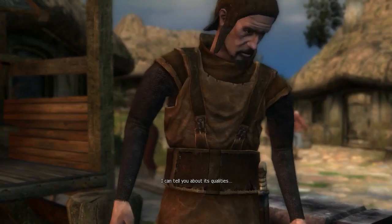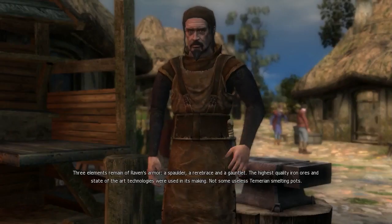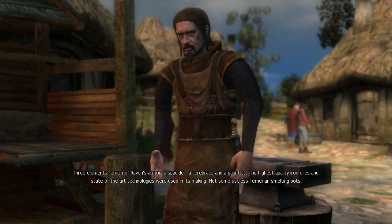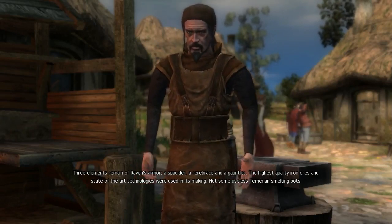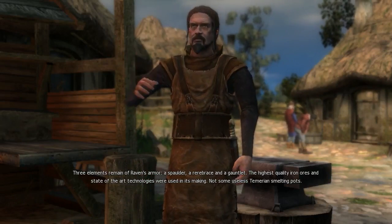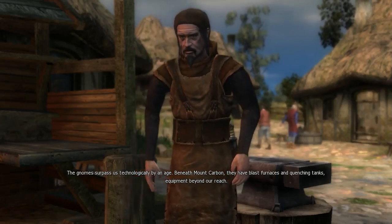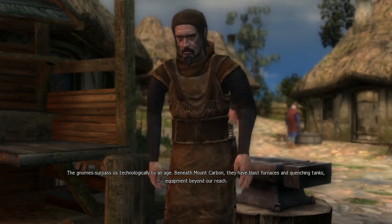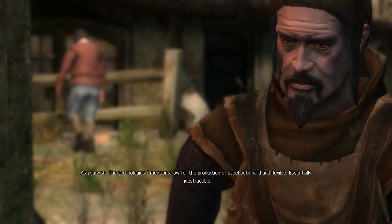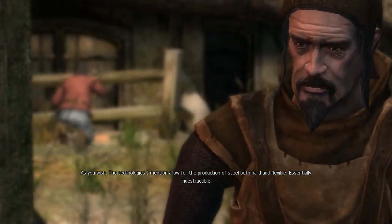About the armor — I can tell you about its qualities. But remember, I know little about metallurgy or smithery. Three elements remain of Raven's armor: a spaulder, a rear embrace, and a gauntlet. The highest quality iron ores and state-of-the-art technologies were used in its making. Not some useless Temerian smelting pots. The gnomes surpass us technologically by an age. Beneath Mount Carbon, they have blast furnaces and quenching tanks — equipment beyond our reach.